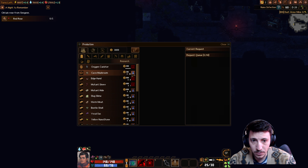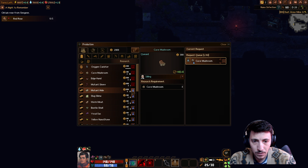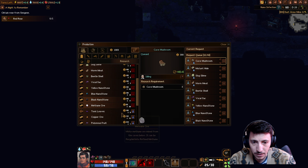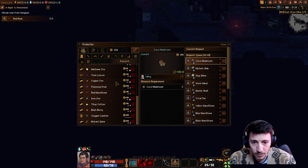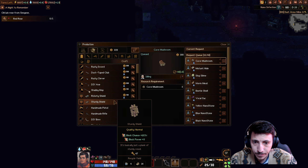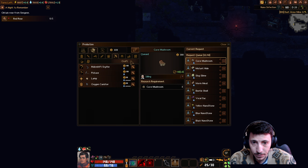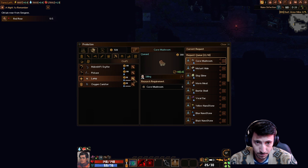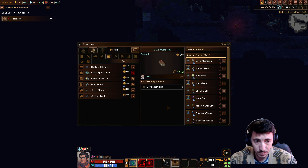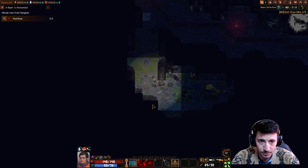Let's do some research — we can do some research. We'll research some more of these cave mushrooms, mutant hide, the slugs, the worms, the beetles. All of this can get researched yet again. This is just a research batch. And then we're going to need another handmade rifle, another scythe, and a pickaxe. We're going to need two more of those, and I think our rifle is going to need another one too — we'll hold on that.